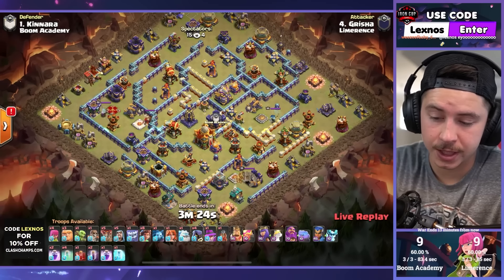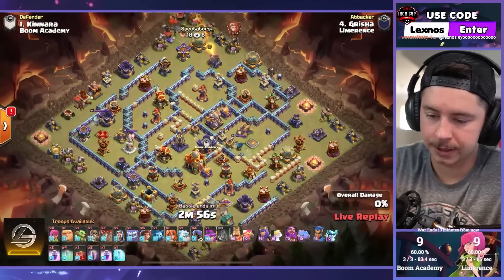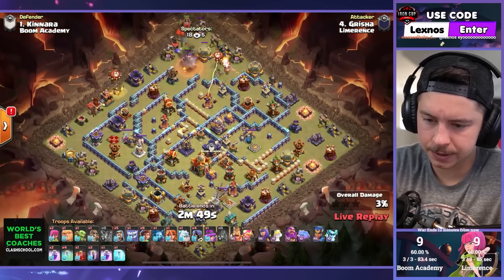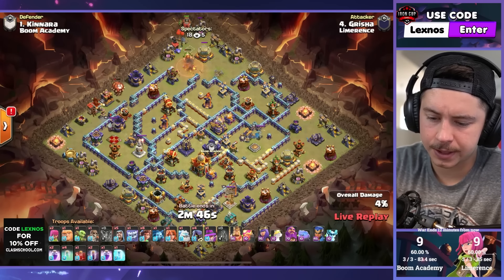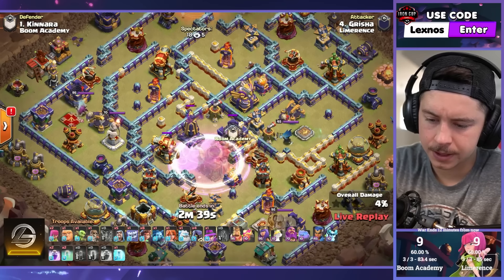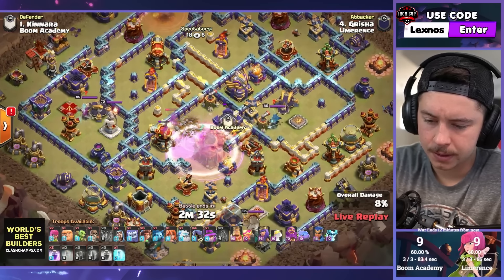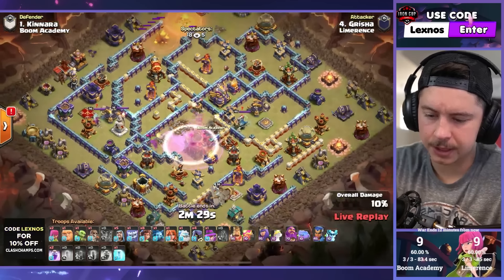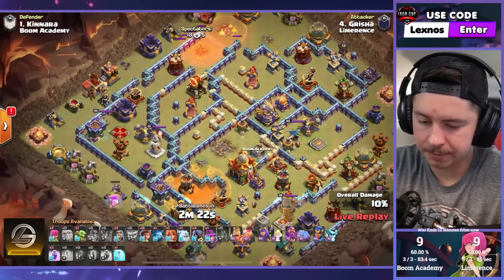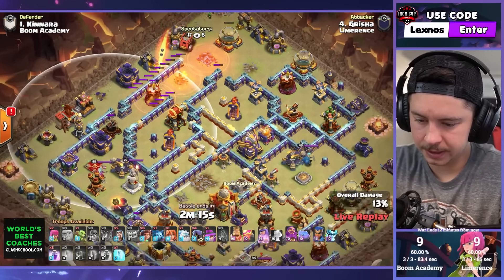Grisha is in for Limerence — both teams three for three. These teams are just destroying bases left and right. Flame flinger on the top side — do we have a skelly bat donut here? Feels like yes. Flame flinger gonna get several things on the top, couple balloons on the left — we go with the skelly bat donut. Is this the same donut that anarchia did in the last match? I think it might be. Ricochet cannon, get the CC. Wait — is this the exact same plan? No, we got root riders this time. The flinger might not get the second multi on this one.